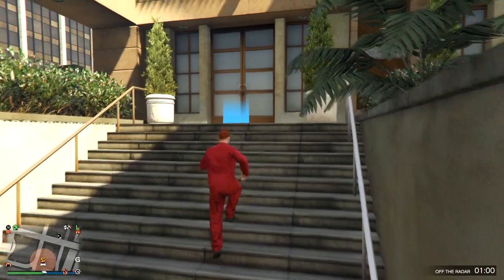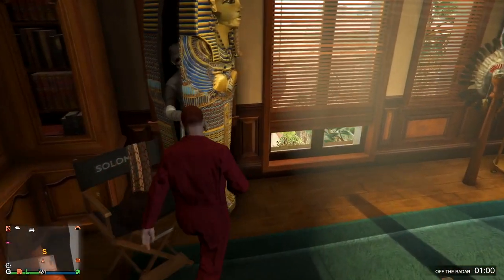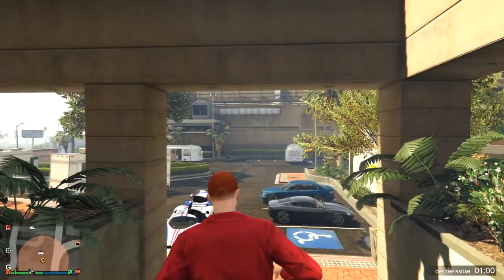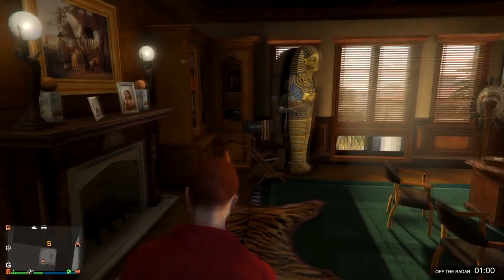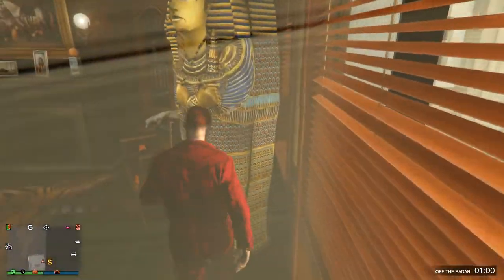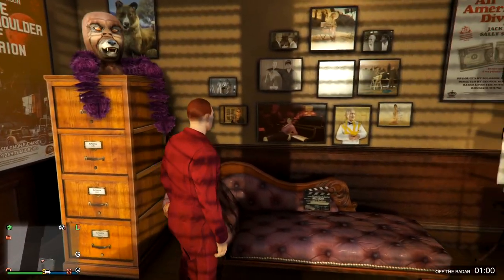We'll head over to Solomon's office — sorry if I said Simeon before, I meant Solomon, two very similar names. So we should go into Solomon's office. Oh it's a mummy — I've honestly never seen what happens here, let me go outside again. I don't know what to do but this is such a cool interior, I really love it. I'm glad they opened it up to us — really nice detailed interior to roam around, really cool pictures and stuff. Is that from GTA 4?